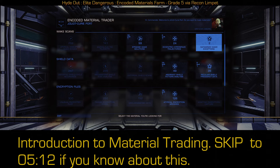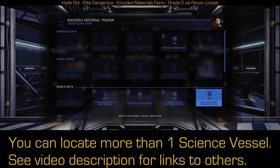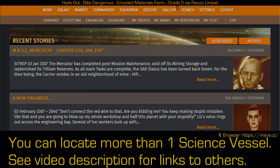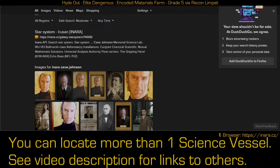The quickest way to get other grade fives is to go scan a science vessel. In this case, we're going to go scan Cave Johnson, which is the science vessel listed in Down to Earth Astronomy's page. However, there are other vessels. For those other vessels, we can use Inara and a search engine to find them. I haven't found a good way to search for them directly on Inara — they're actually, as far as I know, mega ships, but they don't even show up in the list of mega ships and they don't seem to have their own class. These science vessels are something kind of unique. So instead, go to your web browser of choice — in this case I'm on DuckDuckGo — and just type in the keyword: Inara, space, the name of the ship you're looking for. It's almost always going to be one of the first results.